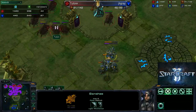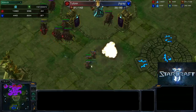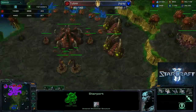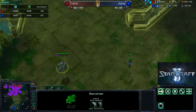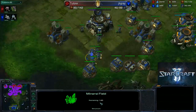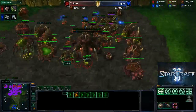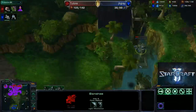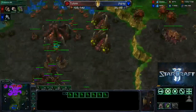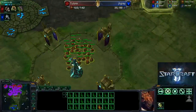It only takes two Fungal Growths to take out a pack of marines. With the increased damage and lessened duration, it's a lot easier to do massive amounts of damage. Previously, what I'd used Infestors for is to hold units in place while I use my Queens to take out cloaked stuff. He's still just producing marines, Banshees, and Hellions, but he's running out of minerals — 140 left on this base.